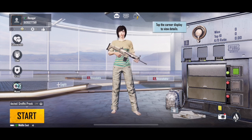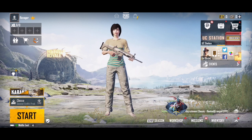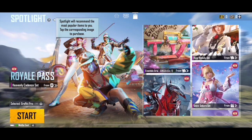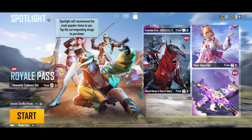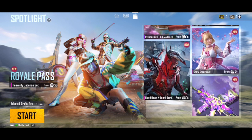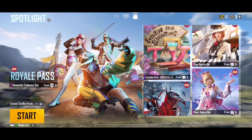In this slot you can choose what gun to display, and the game is telling you where and what you can get. It's pointing towards the portable closet. As I touch it, it shows 'tap to expand your detailed personal information.' Here you'll find the in-game character ID and in-game details of this account. Now swiping right to left, you can see different events and things the game is currently offering. Spotlight will recommend the most popular items to you — tap the corresponding image to purchase. These items can be bought using in-game currency called UC, which you purchase using real cash via credit or debit cards.